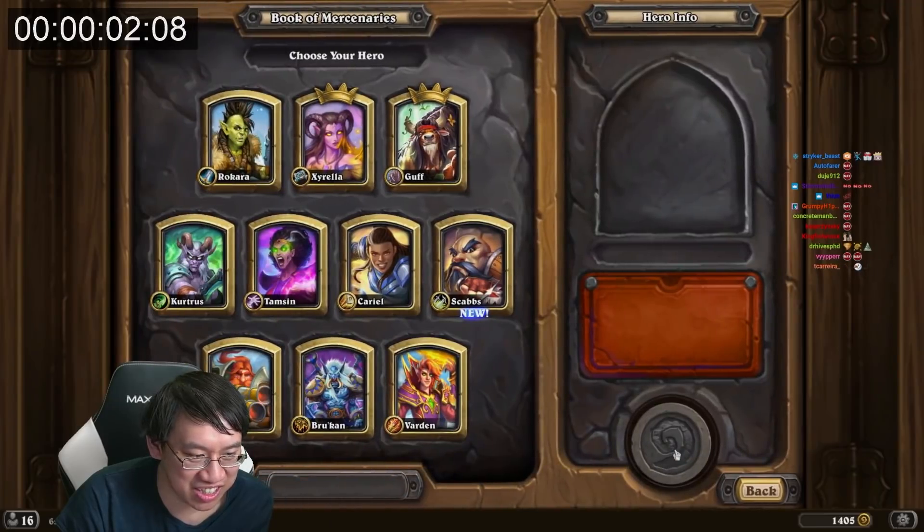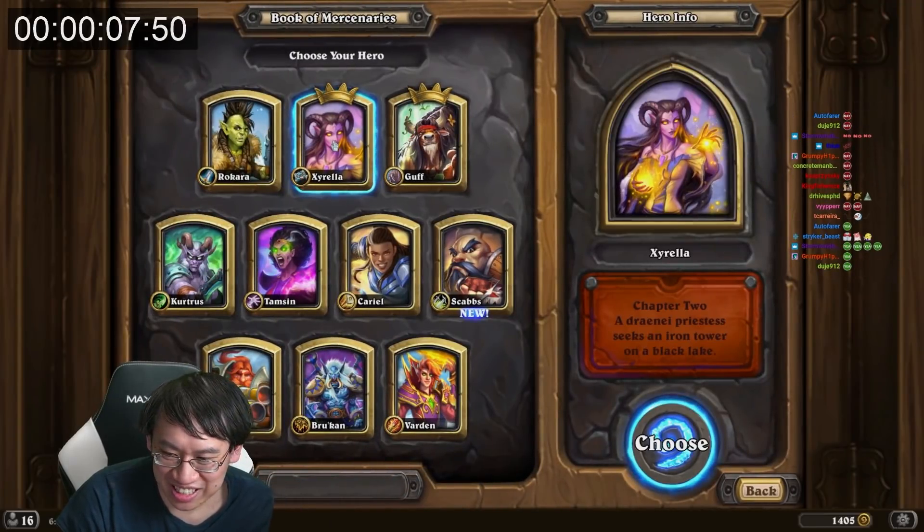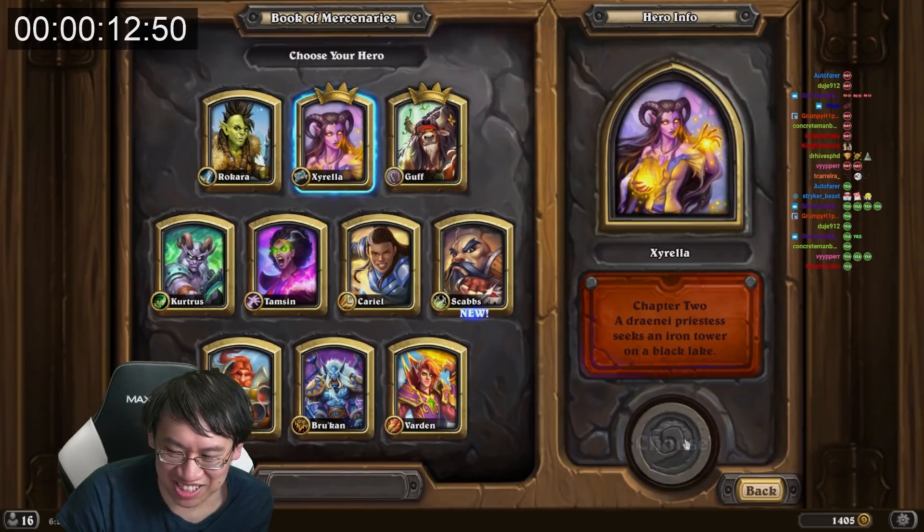I'm gonna click Book of Mercenaries, and then I'm going to click Cyrella, and then I'm going to click Choose.